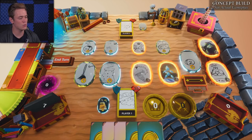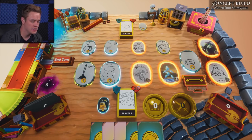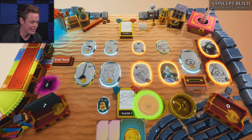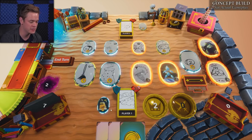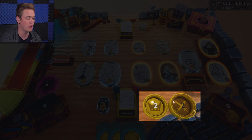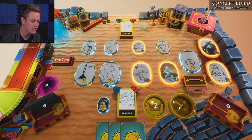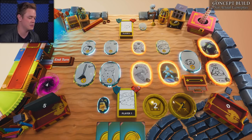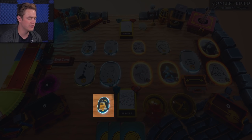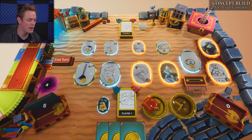Before we jump into a game, I want to show you guys what you're going to be looking at in this conceptual build. First of all, this is my hand. I got some money. When I play my coins, I get some money for the turn. I got some weapons which are going to give me attack for the turn. Over here we have the two circles that are going to represent those resources. The crown circle is representing how much money we have right now. The attack circle is going to represent how much attack we have right now.